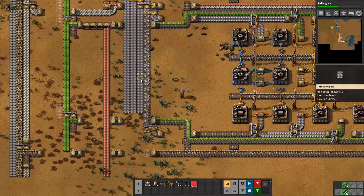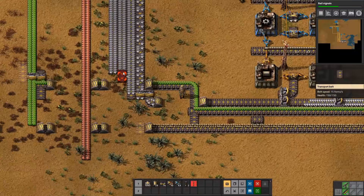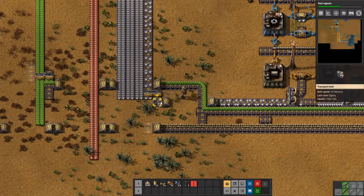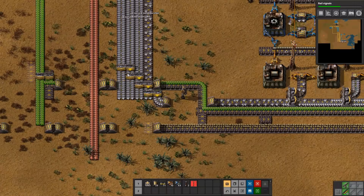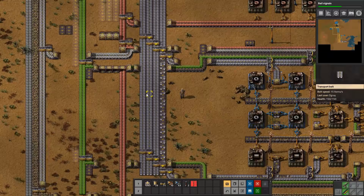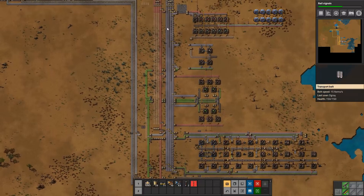Let's do the same setup down here - that will solve our issue with not enough iron coming through right here. It's upwards right. Let's add one, two, three, connect them up. And now we have a full iron belt going out this way and a full iron belt going out here. That way we can use the two belts coming in up top without having to worry - at least as long as we have enough throughput.